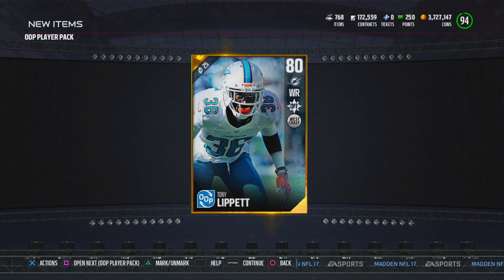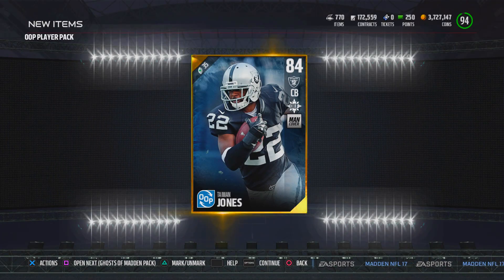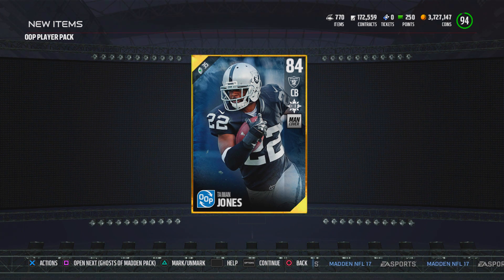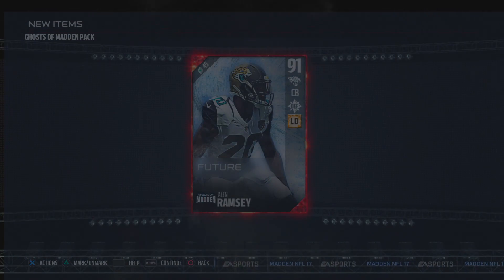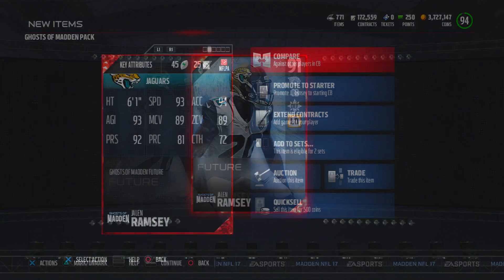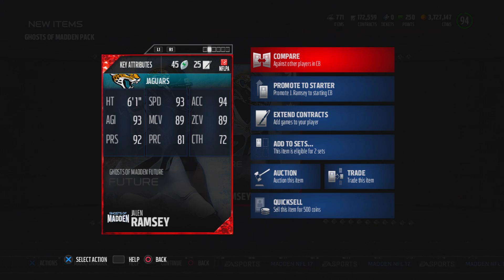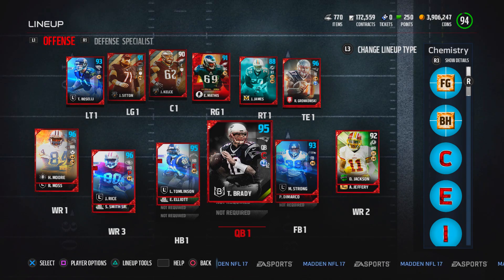Here we go — another Tony Lippet, and then a Tywon Jones to end things off. The moment of truth: our Ghost of Madden player — we get ourselves a Jalen Ramsey. That is actually very valuable because Jalen Ramsey has very good speed — 93 speed, 94 acceleration. His man coverage could be a little higher, but right now on the auction block he goes for 200,000 coins, so I'm definitely going to throw that one up on the auction block.